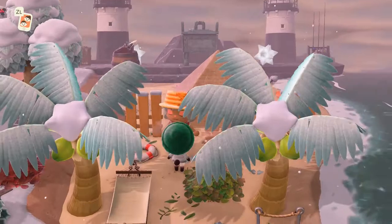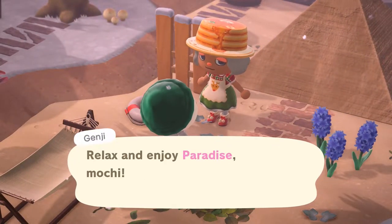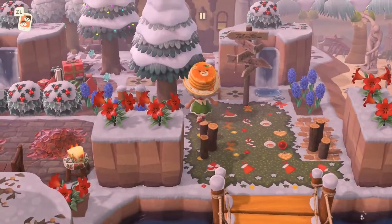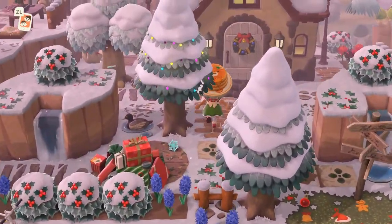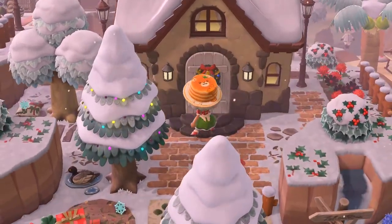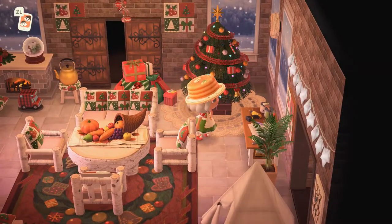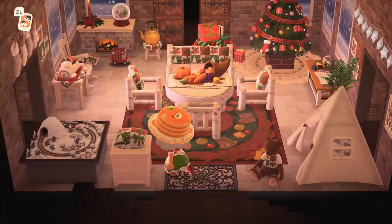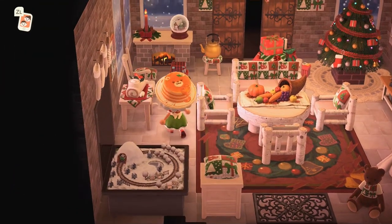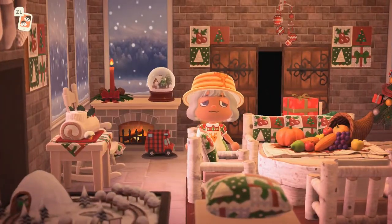There's a lighthouse — wow! Genji is really cute, I like your legs Genji! And this is Alexis's house. I'm ready to go inside. I actually saw this on Instagram. Look at this cute train set over here — the sitting area is right in the middle, which I really like.